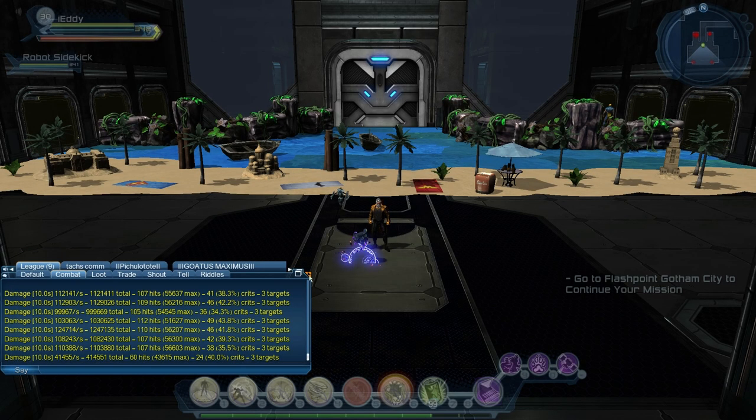With Whirling Dervish you can see 124k, 110k, 112k — around that range. It doesn't show as much on the sparring target but it's really quick in raids, and if you do it properly you're going to do great damage.